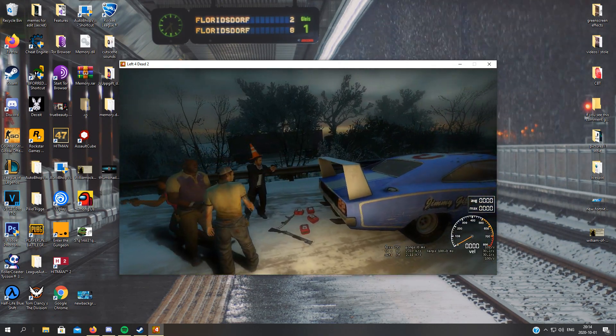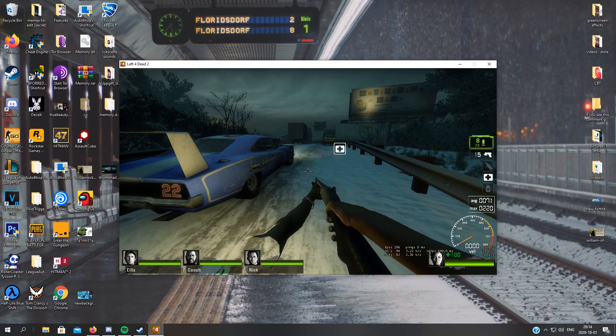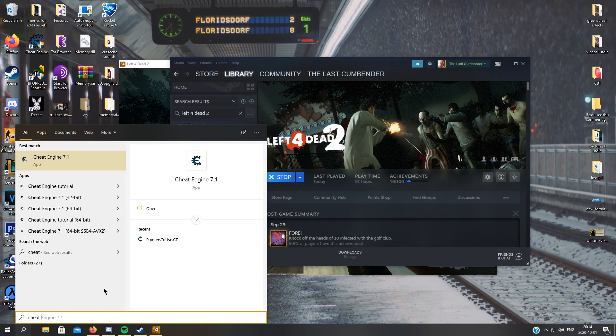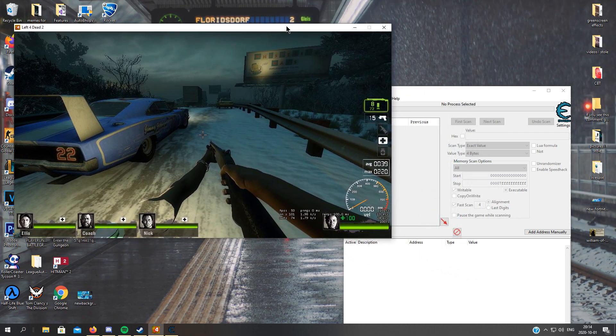So if you've got it this far, then it's all good. Remember, the game is in safe mode, just so you cannot get banned. So you can actually use Cheat Engine now. Do not use Cheat Engine when you are not in insecure mode.